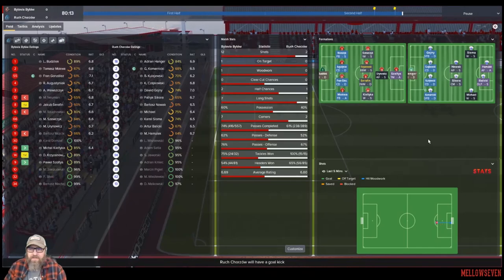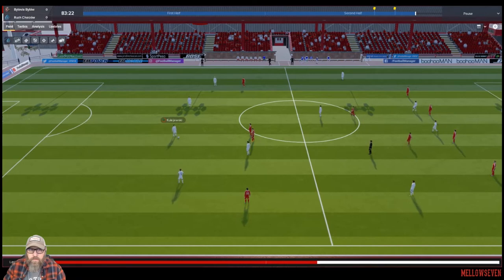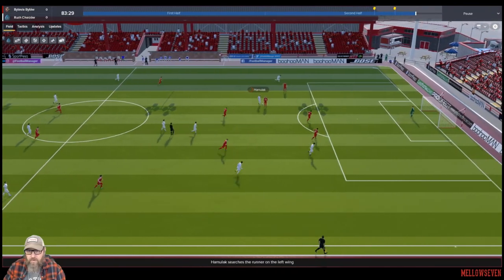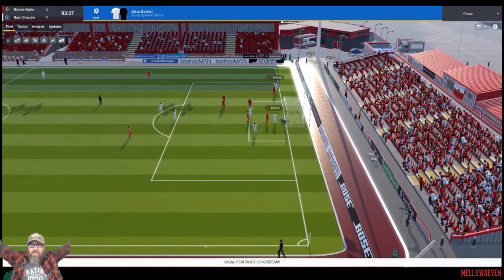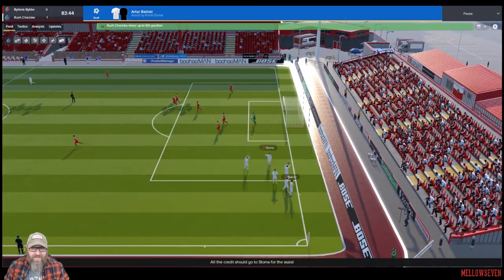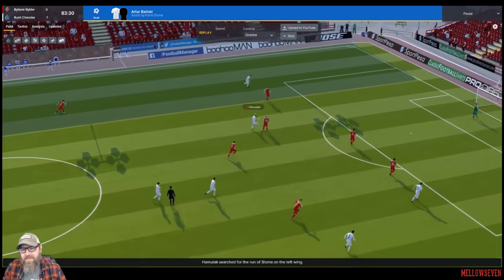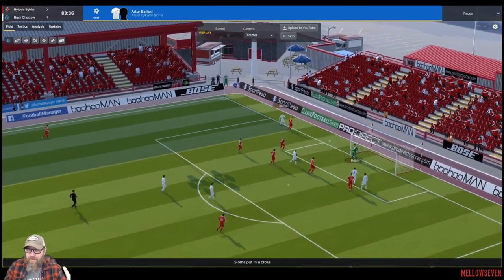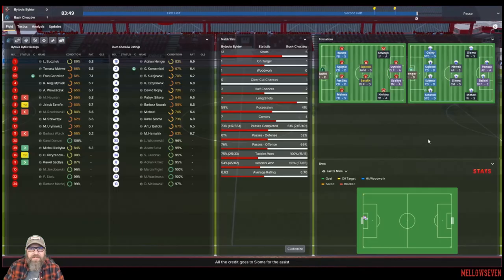First highlight — just a free kick that went over the crossbar. No news is good news for us — a draw is all we could hope for, but it'd be nice to steal a win. Sloma tried to feed that one in, comes back at him, he dribbles up, nice little shot. Balicki's there — yes! Artur Balicki gets the goal, assist from Camille Sloma. Oh my God, there we go! And this may be how we have to play this — just kind of hang on, play solid, and when we get a chance, put it home.